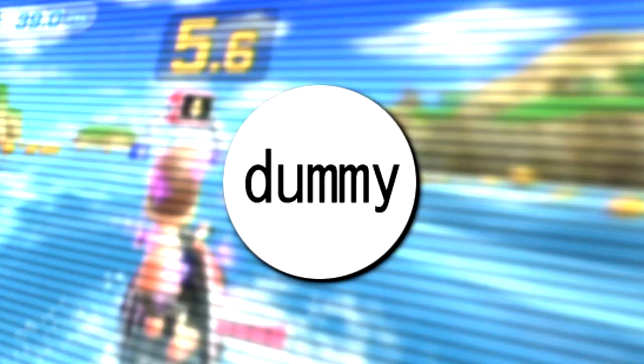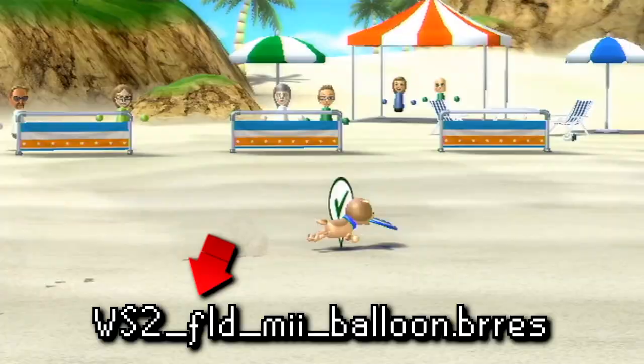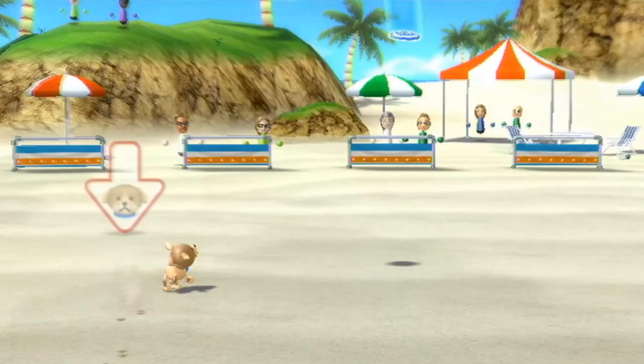Next we have this dummy texture which in classic dummy texture fashion explicitly tells us what it is. There are actually two of these identical textures found in a file for the Mii balloons, specifically for the frisbee mode as denoted by 'fld' in the file name. I only remember one type of balloon seen in the frisbee game — the extra point balloons in frisbee dog mode — so these were probably placeholder graphics for those balloons used earlier in development.